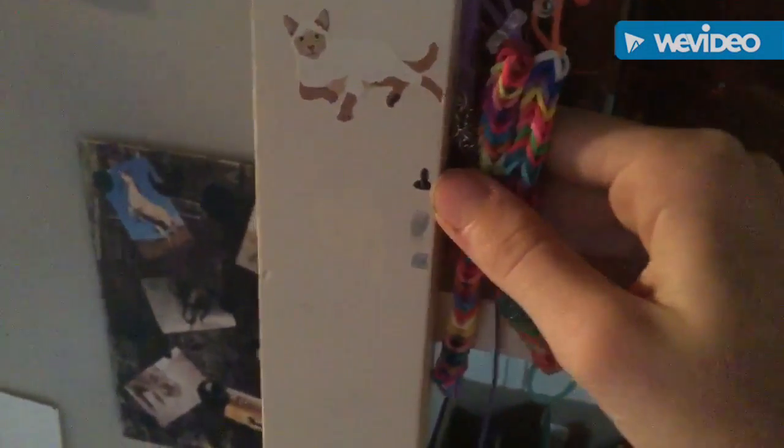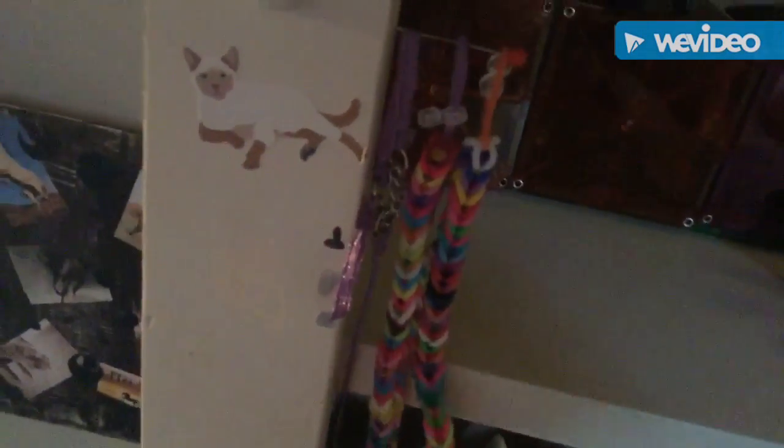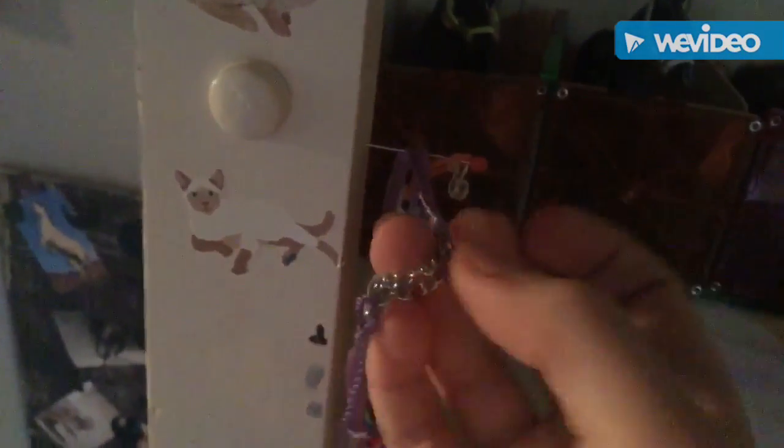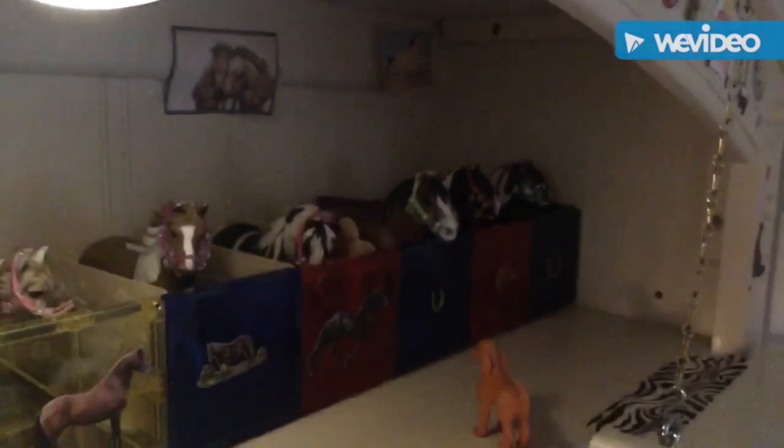So right here we have a light switch that controls that one, some elevator things, and then two more lead ropes that I made, and then one broken Schleich halter. It broke, so I used this one for the drafts — it just goes down their neck because these ones don't fit over their face, so I just use that for the drafts. Most of my drafts are on level two right down there.